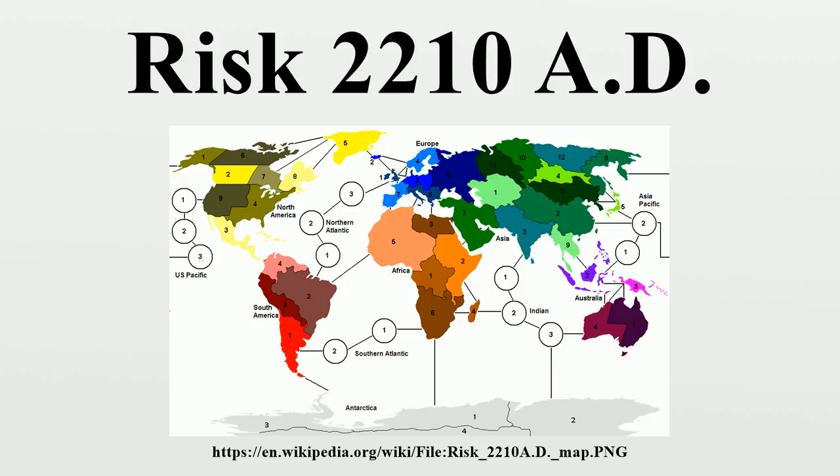Commander cards received this way can only be chosen from commanders that the invading player currently has in play. To fortify, a player moves as many units as desired from one territory — and only one territory — to another territory that is connected at all points by territories that player occupies. Players need not own a space or naval commander to fortify interlunar or water territories. However, to fortify from a territory on the Earth game board to a territory on the Moon game board, one of the connected territories must be a space station.